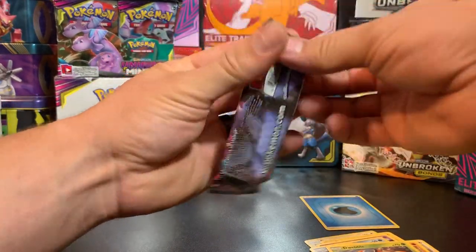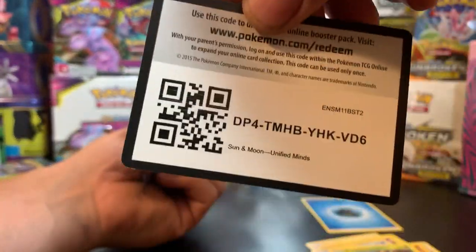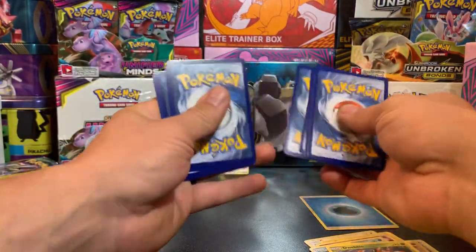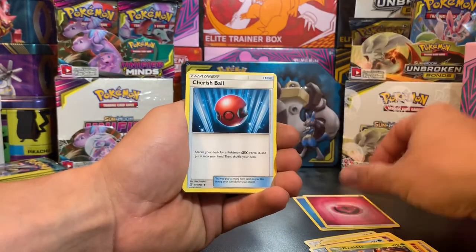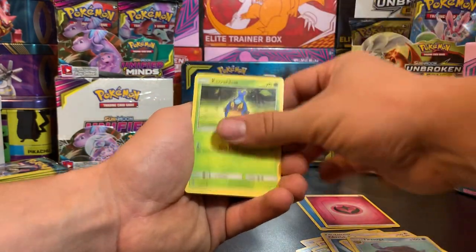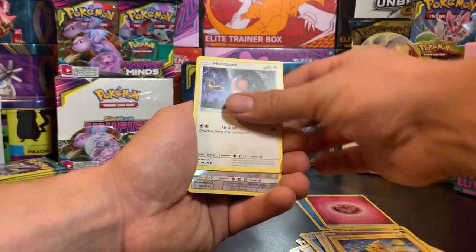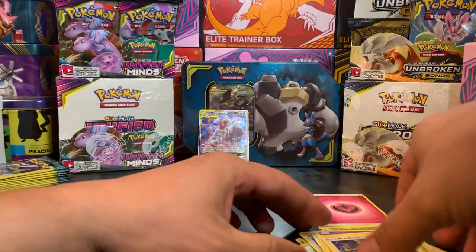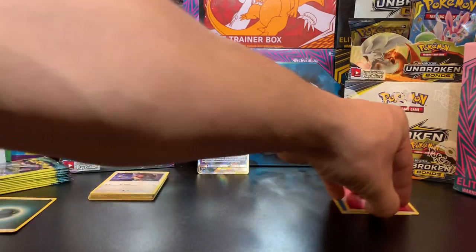Let's see what we get with this one. One, two, three, and four. We have Fairy Energy, Cherish Ball, Tauros, Turtonator, Karrablast, Fletchling, Honedge, Pikachu, Hoothoot, Reverse Holo, Unfezant, and a Mangoose Non-Holographic. That was kind of a bust - we didn't get any GX cards other than the promo.